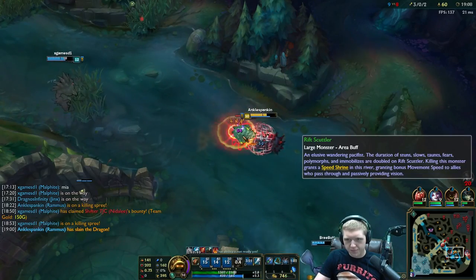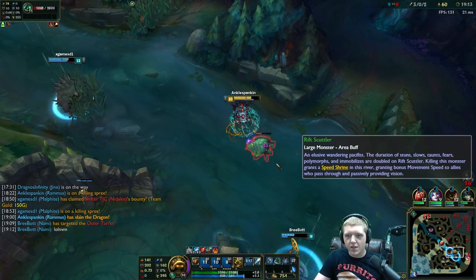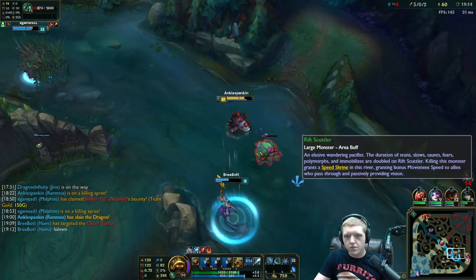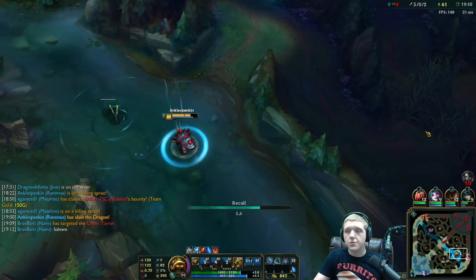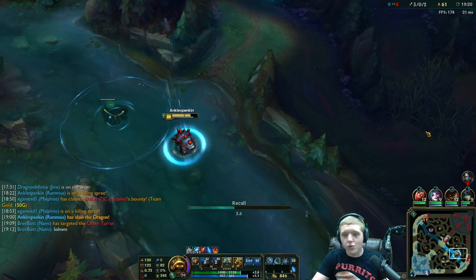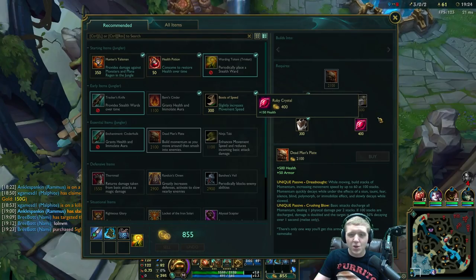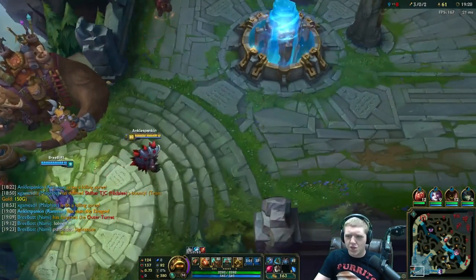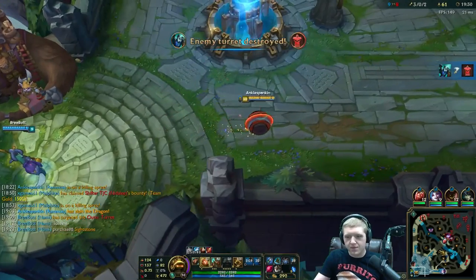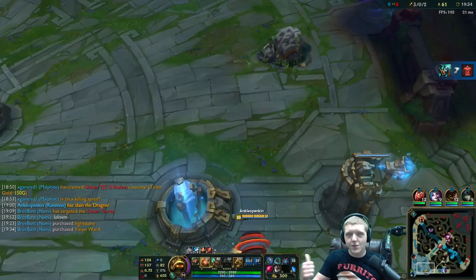We should grab the scuttler real fast — might as well smite since I'm going back anyway. That will be a very pivotal point in the game, getting so much money back in our favor with that one. Let's go ahead and grab another Chain Vest as well, just for the sake of getting it towards our Thornmail after we get Dead Man's Plate.